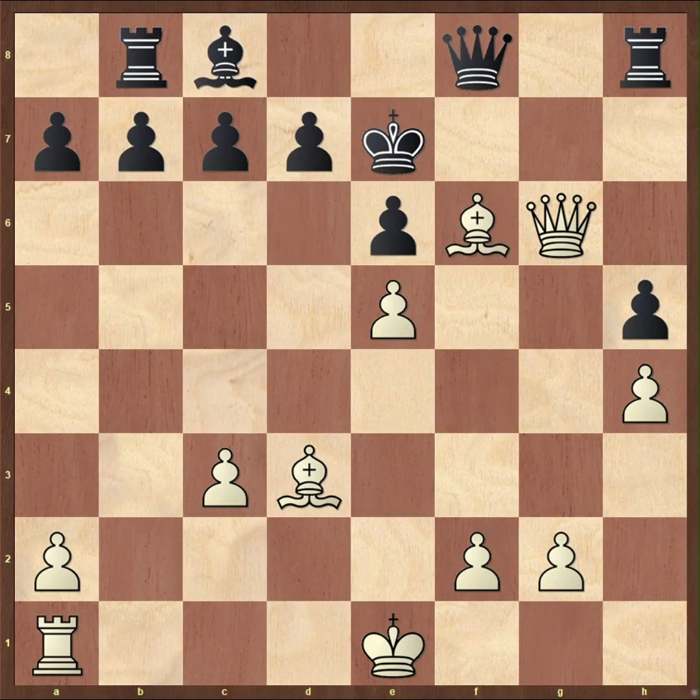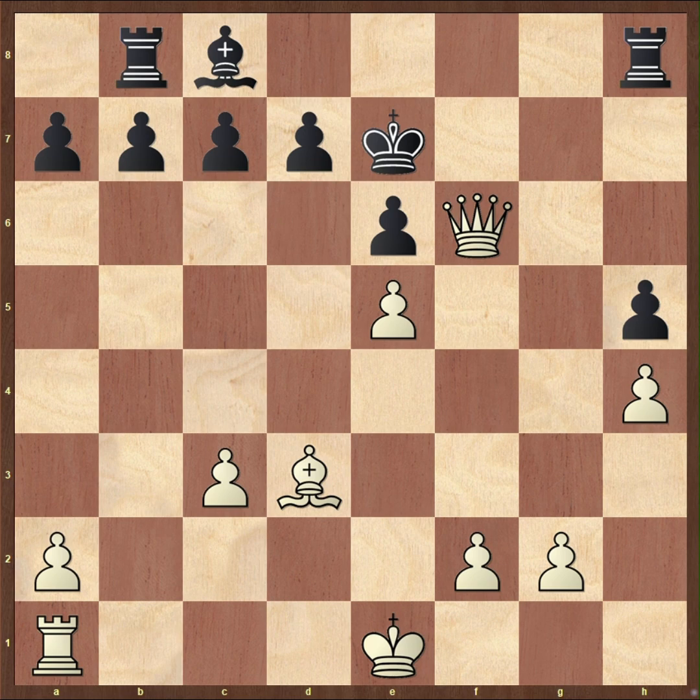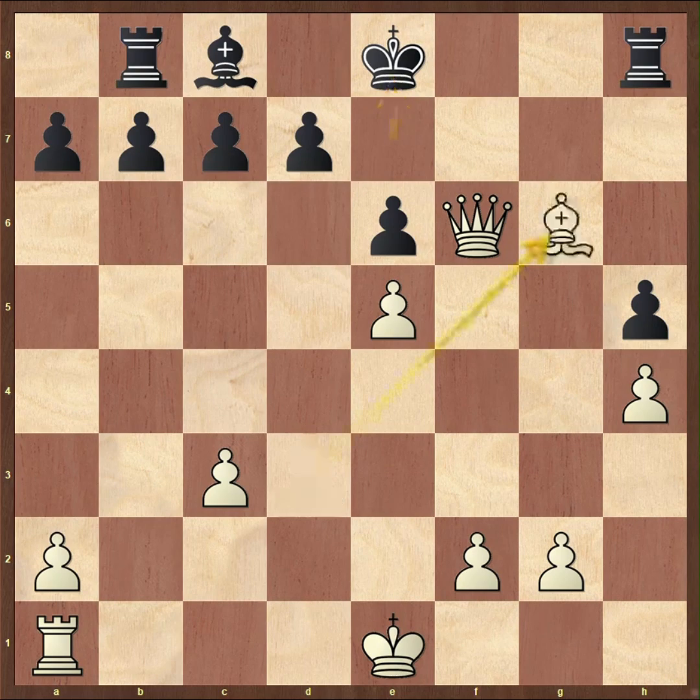Nf6, takes, Queen takes, Qf6 check, and after Ke8 the other bishop delivers checkmate after Bg6.